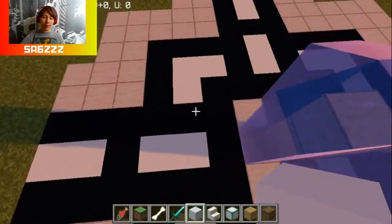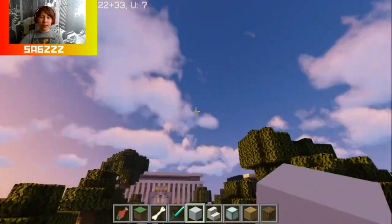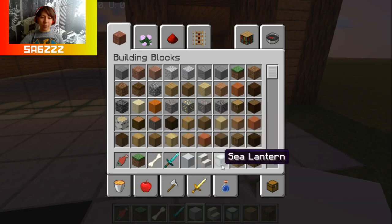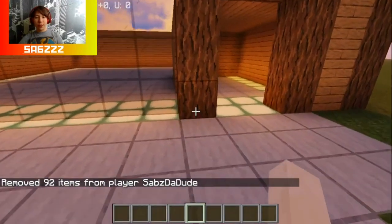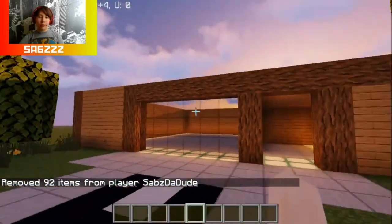Also, here's the fountain and the road. This is supposed to lead to the street, because this is the main boulevard of the whole entire town. For now, I do not know what I'm going to do. Let me just clear out my inventory first. So yeah, these are what I have so far.